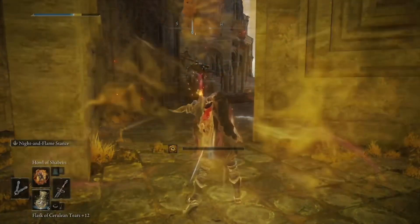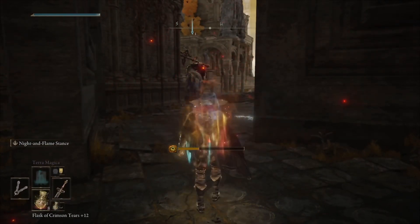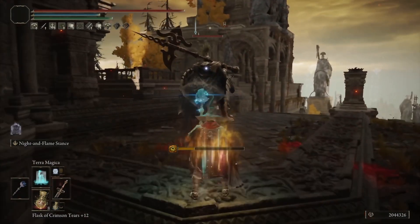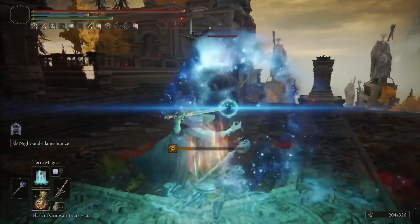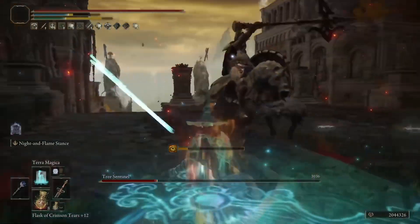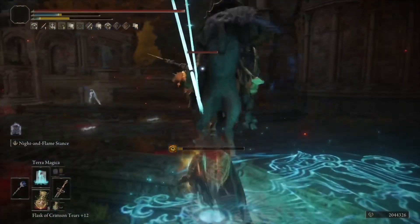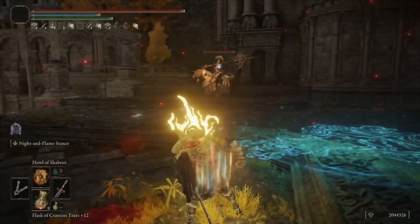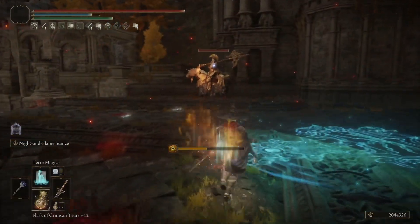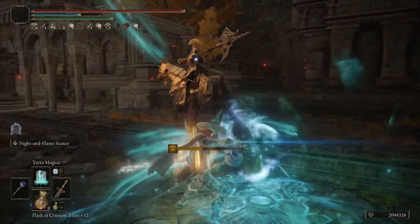Hey, it's Matt, your average gamer, and this is the Champion of Night and Flame build. This is something I put to the side that I really wanted to do — I wanted to use the Night and Flame build on my mage character to do massive damage. This is day nine of our build-a-day until DLC is announced, so hop on board and definitely hit that subscribe button if you want to see a build every day. We're covering the Sword of Night and Flame and going to come up with a ridiculous build that does a lot of damage and is really convenient to use for pretty much all the bosses in Elden Ring.